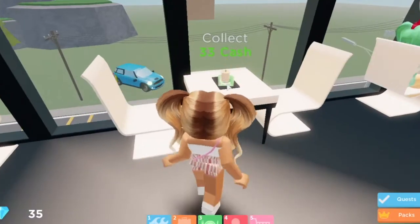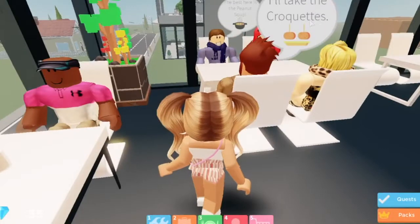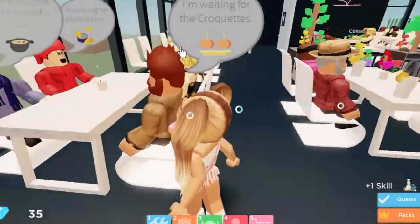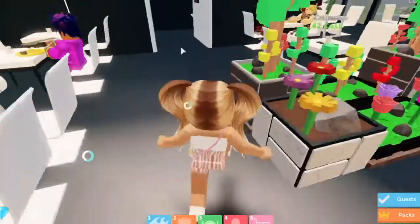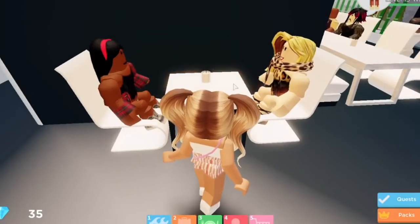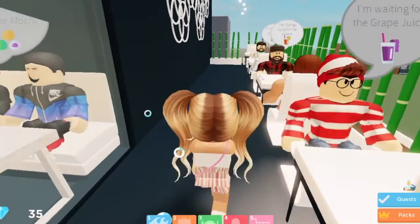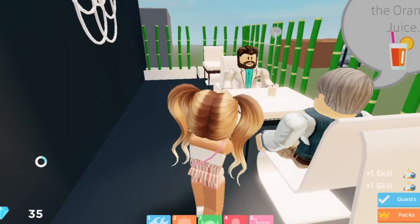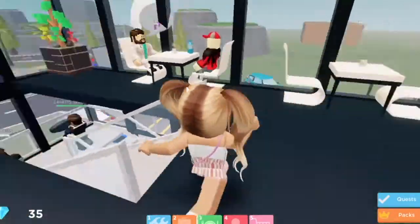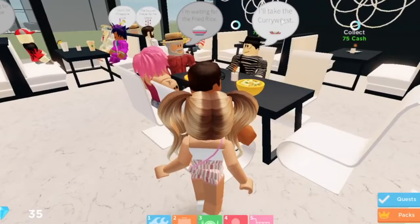Let's collect some of that cash. I'll take some croquettes — peanut soup is one of our newest dishes that we added to the menu, so I'm really glad you're trying that out. This person would like some grape juice, orange juice, and coffee — coming right up. Oh my gosh, it's going to get busy here tonight! So many people walking up and down the stairs. Someone would like some currywurst.